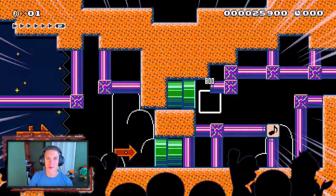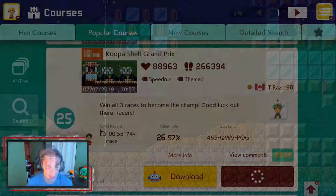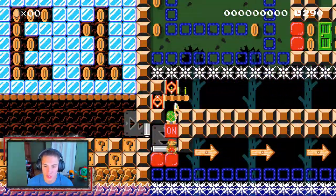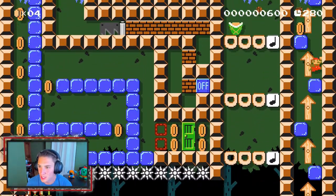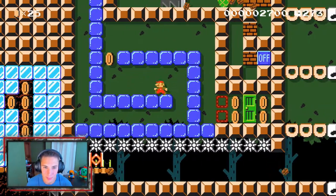Moving on to course number 25 — we got Koopa Shell Grand Prix. I'm guessing we're gonna have to speed run and beat it. It says win all three races and become the champ. So we are racing Koopa shells. If you haven't liked the video already, please do so. Here's the switch — once I hit this we're racing. We gotta speed-run this boy. Come on, go go go! We gotta beat him before he hits the switch and closes the door. Race one in the bag!